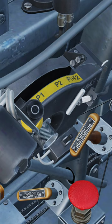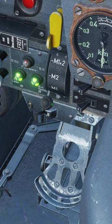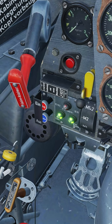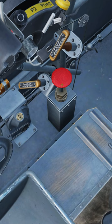Boost pumps to P1 and P2. Magnetos to M1 and M2. Close the canopy. Open the throttle 2 to 3 centimeters. Open the starter cover. Prime 8 to 9 times.